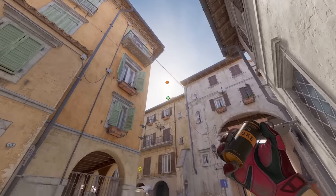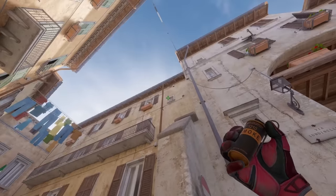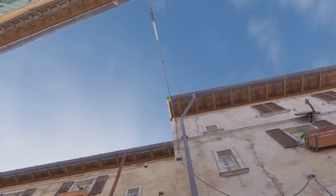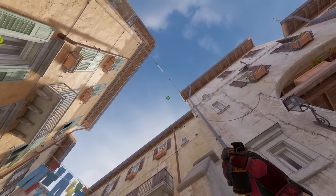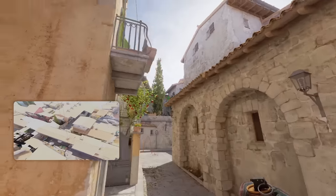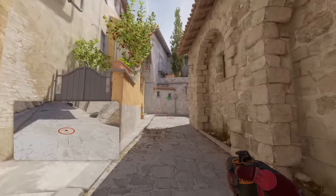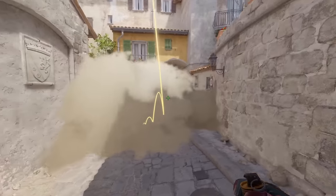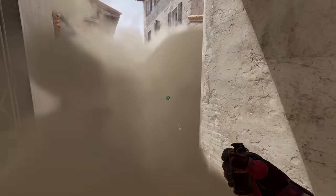You could also smoke top mid by throwing a smoke over this wall from the left side of mid. Stand to the left of this board, look for this wood and the tip of this roof where these two points meet — that's where you aim, then jump throw. It's a very forgiving smoke, learned from Alexi B. The smoke takes a little bit longer to land but goes very deep, blocking off all of this side as well as the cubby side.